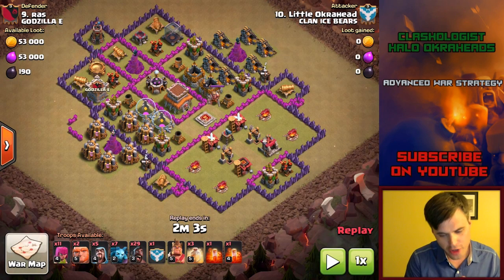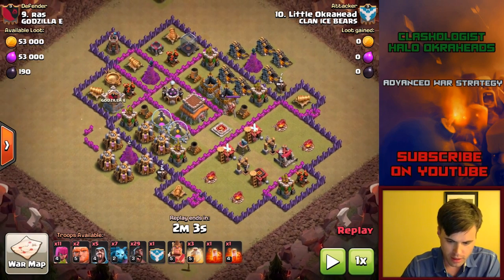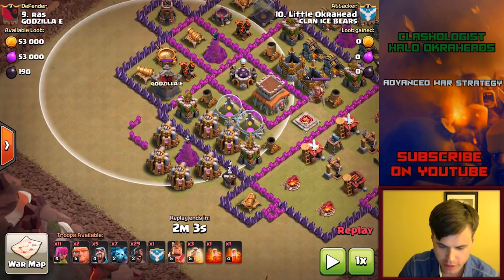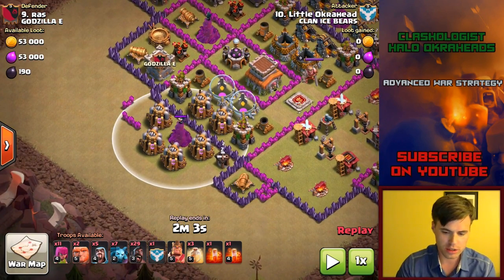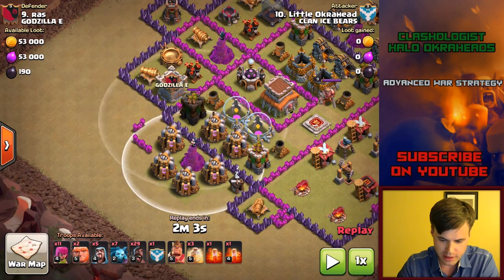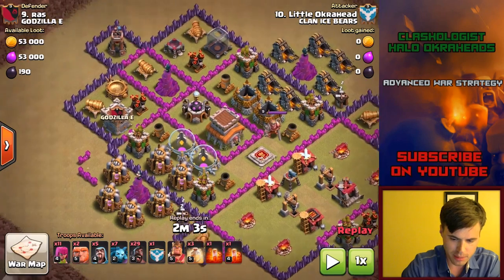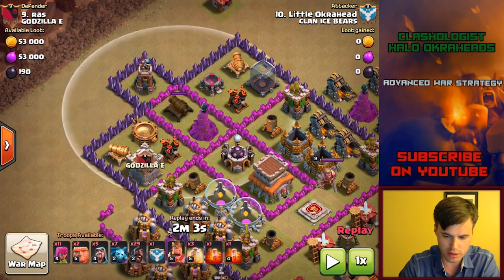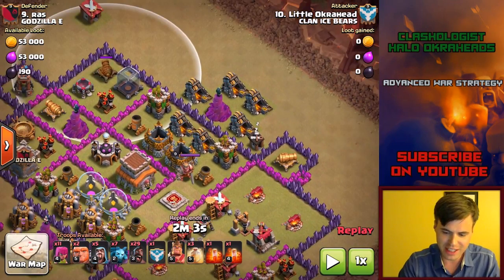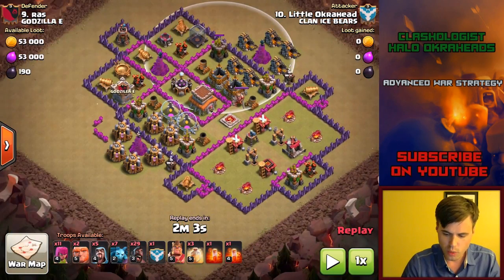We are back with another Town Hall 8 attack using hogs. What is my game plan? I'm going to alert the CC — easy stuff, it's right on the outside. Then I'm going to put the king down over here and he's going to tank for the hogs. I'm going to trickle in some hogs at the cannon, bring in some at the wizard tower, and make sure I bring in some more here. Depending where they go, I will put the heal spells down. I'm going to put a minion on the bomb tower, take that out, then bring in hogs up at 12. And then use the two giants for tanking against the wizard towers, mortars, and archers — then hogs behind. Heal spells when necessary with cleanup.